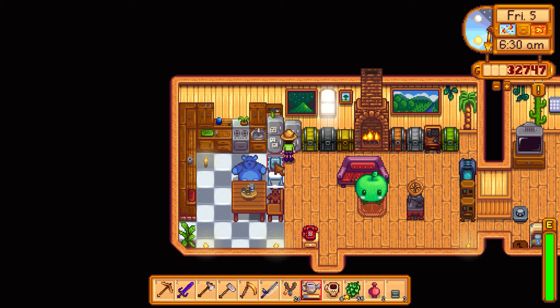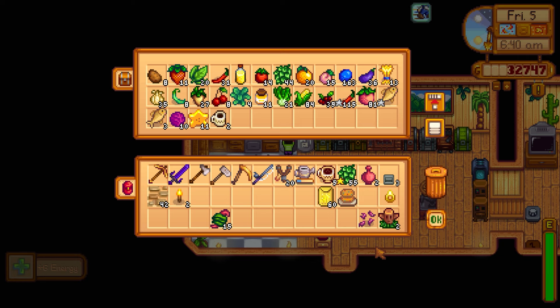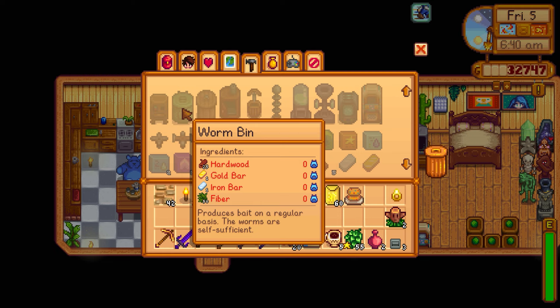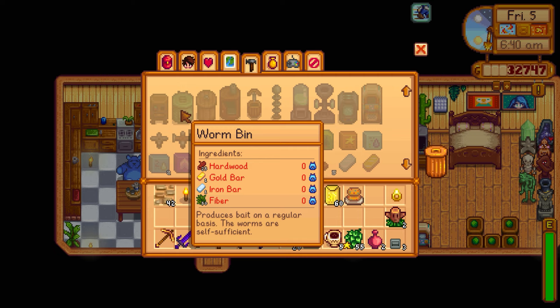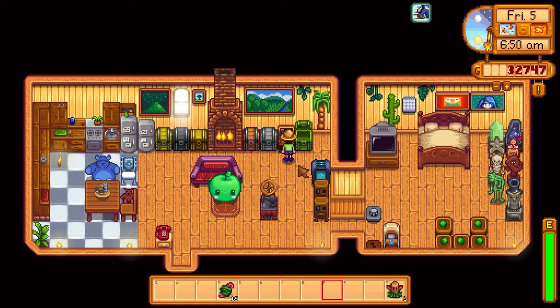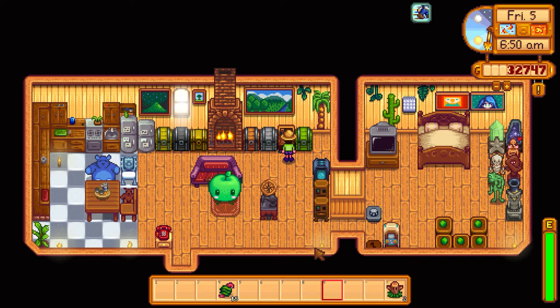Made six triple shot espressos and drinking one to start the morning. Got a piece of bait from fishing, which goes in the worm bin chest. The worm bin produces bait on a regular basis — that's really powerful. The only thing stopping me from crafting it is needing one iron bar. Going outside to check on things.